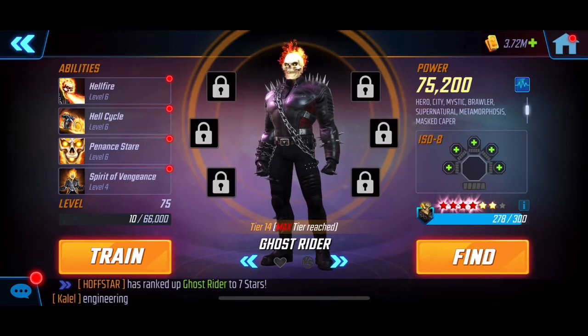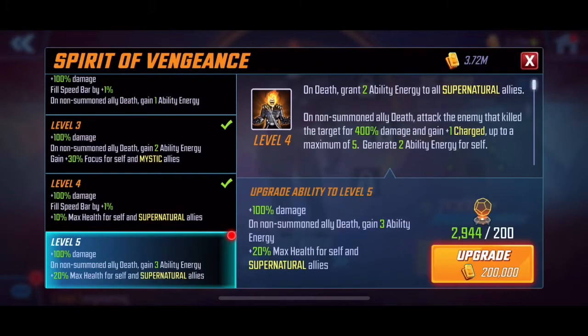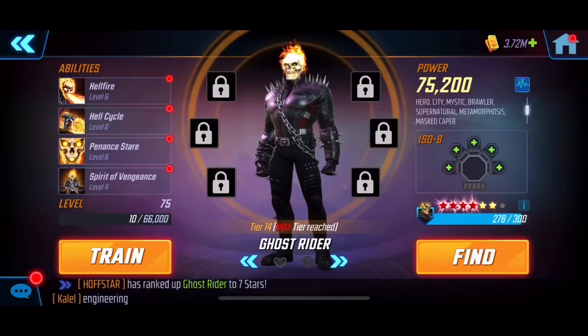Ghost Rider's passive triggers when an ally drops — he gets ability energy and also attacks whoever killed his ally, which is really nice. He's also Tier 14. I haven't put any T4s into him because I just haven't felt the need, been saving those. But that's the lineup — let's jump into the challenges.